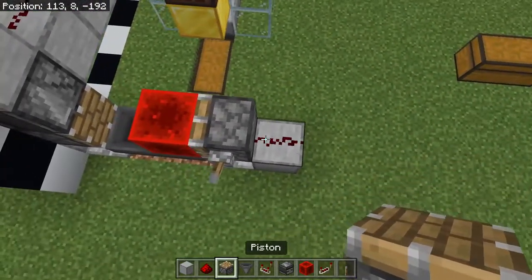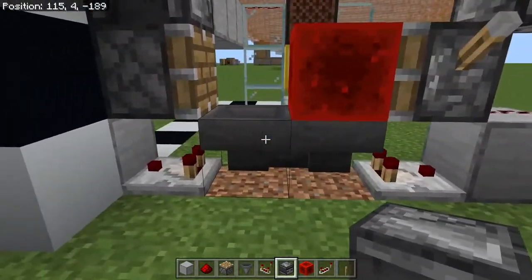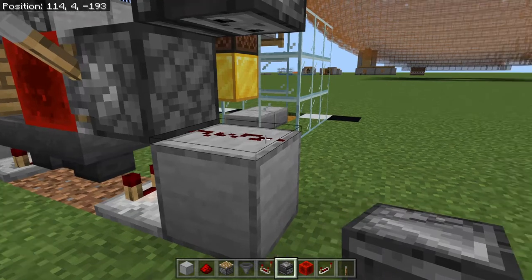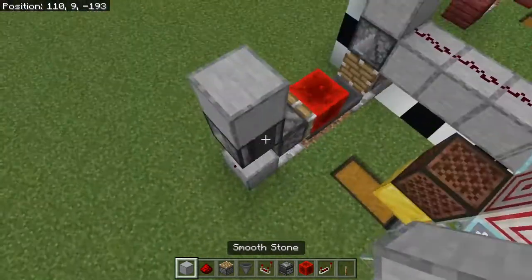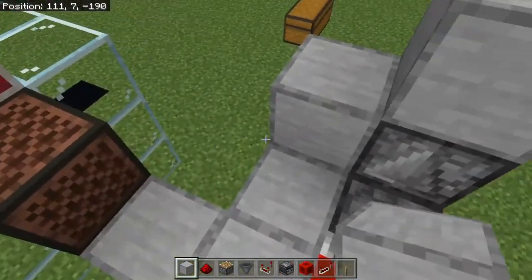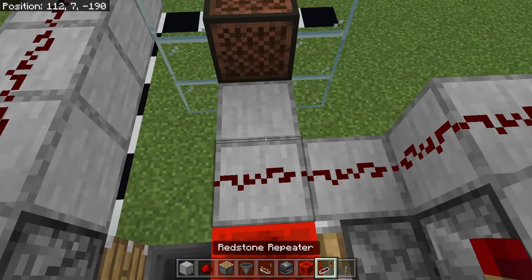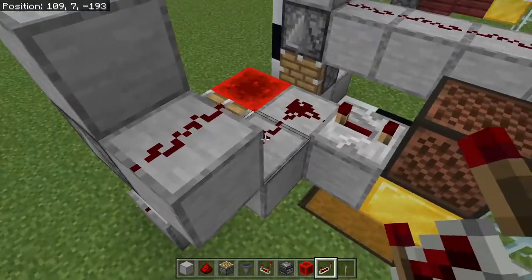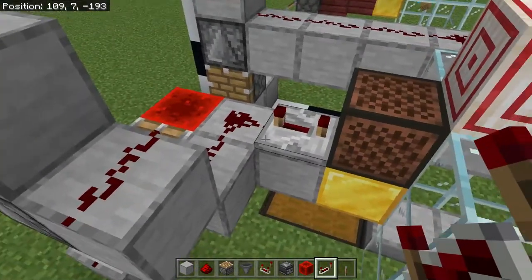For the note block, we're going to have a second observer looking at this redstone dust. With the timing of this, the redstone dust will turn off and then turn back on — just a quick pulse. The problem is it causes this observer to get activated twice. I don't personally like that, so I use a repeater on full delay, and that negates the double triggering. So instead of two instances, it just goes once.